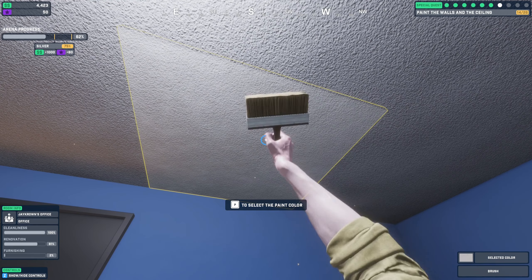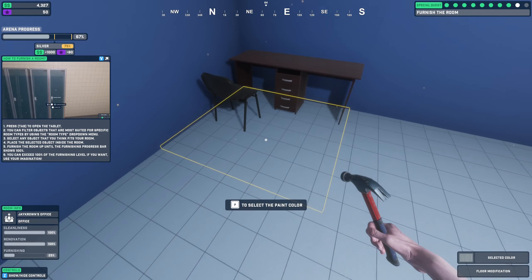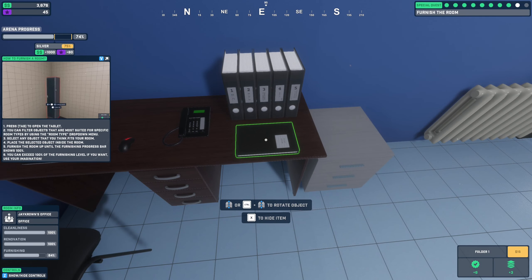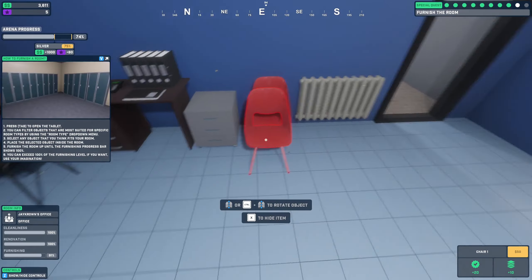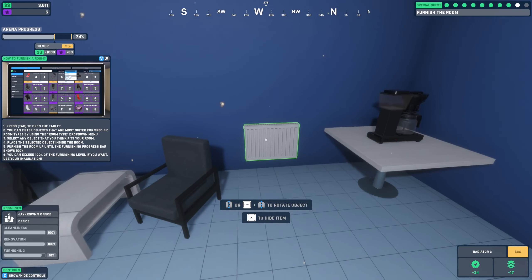Let's paint — let's go with this white color. Now we want more furnishing. Our furnishing is at 84 percent, now 86 percent — that was for a six quality item, two percent. Another radiator. Congratulations — you received a reward for 75 percent progress! We got 80 stars and $1,000.